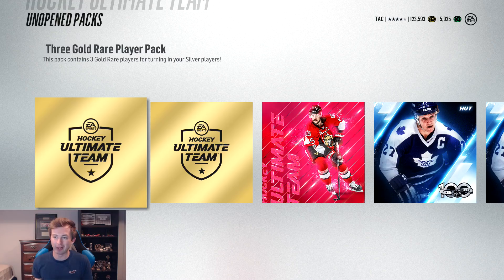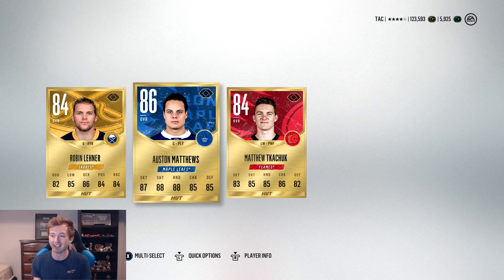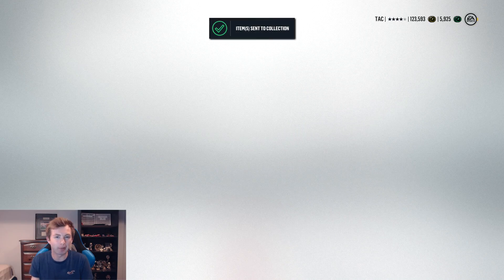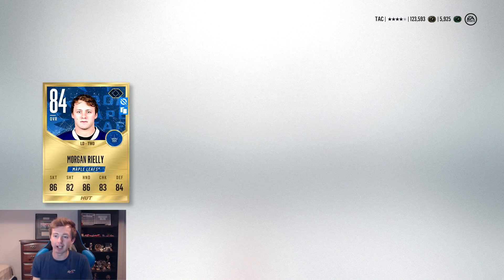I was really hoping to get a sick one though. I traded in a ton of bronze and silver — 130 bronze. Austin Matthews, there we go! Matthew Kachuk as well. Matthews is only 86, but he's got to be worth something — probably like the third most popular player in the game right now behind McDavid and Crosby. Last pack: Morgan Riley.